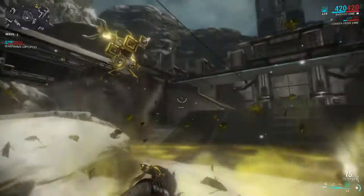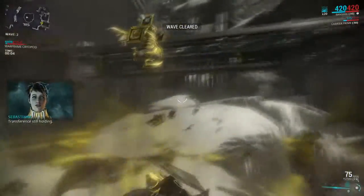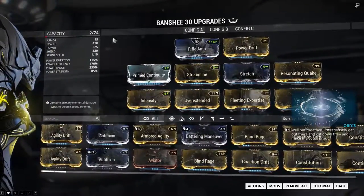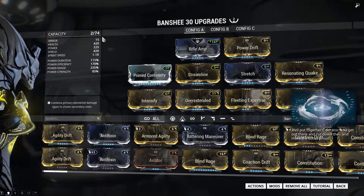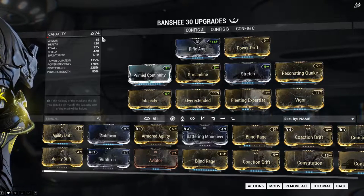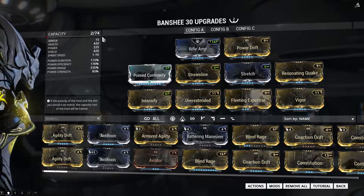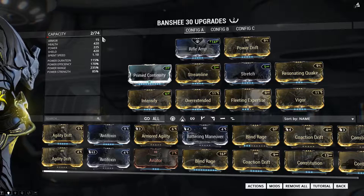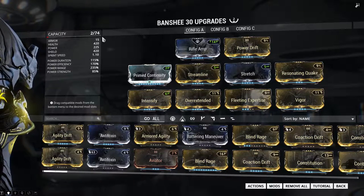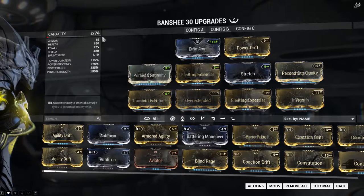Now, with that out of the way, let's take a look at our builds. The all-purpose build you already saw will strip armor when facing Grineer with Sonic Boom, increase your team's overall damage with Sonar, deafen and stun mobs with Silence, and give your team breathing room in danger with Soundquake. There's no way to accommodate all three builds on one single Banshee — no matter the combination of forma and mods, you'll end up lacking in one of them because of how different the mod polarities are.